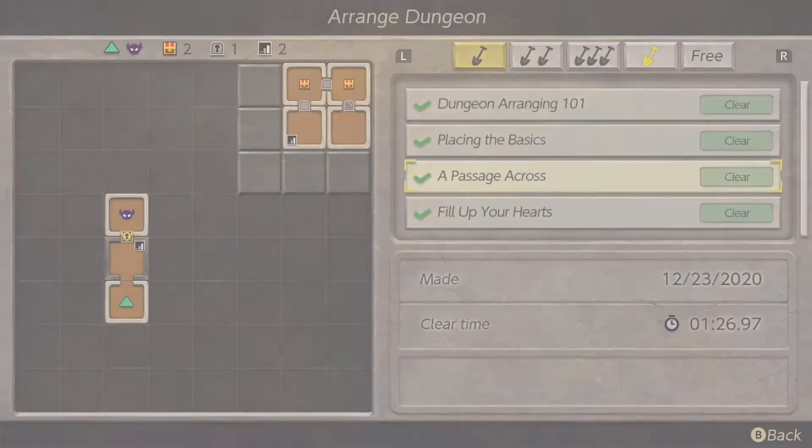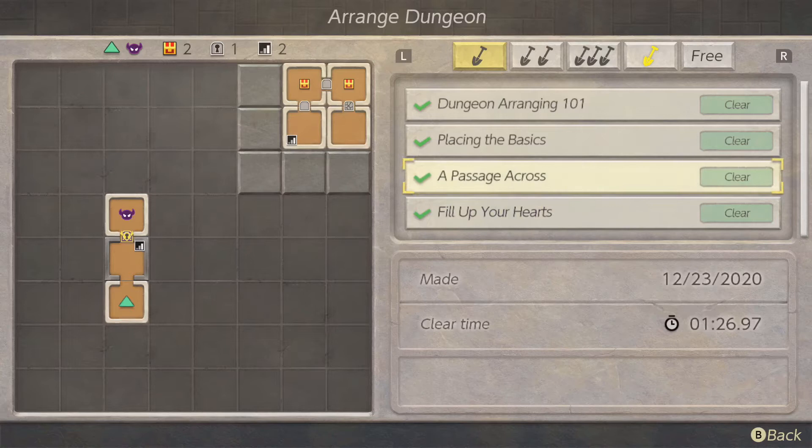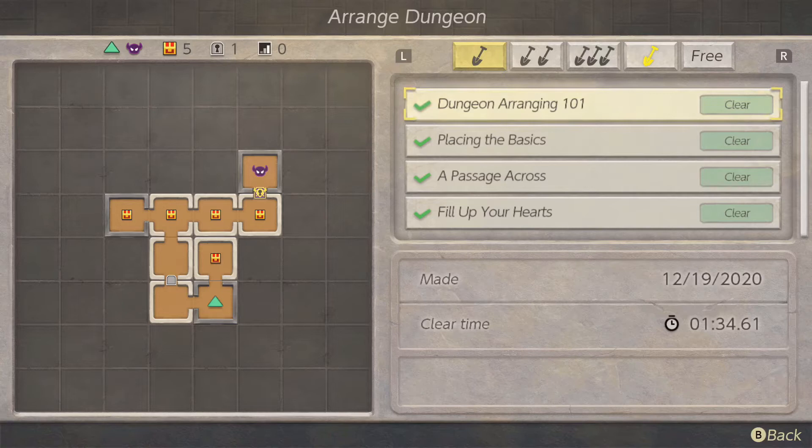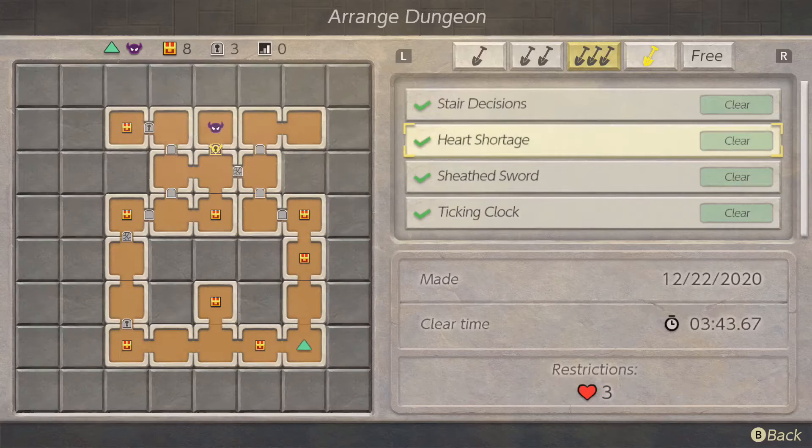Completing the four challenges here will give you a heart piece or something similar. You also get to keep all the rupees you earn in dungeon mode, so filling it with lots of chests can be beneficial. The shop in this game now has extra tile pieces you can buy for over a thousand rupees. You can carry up to 9,999 rupees rather than just 999, so you don't have to worry about maxing out. You do want to clear at least the three tiers of challenges — about 12 dungeons total — since those give heart pieces.